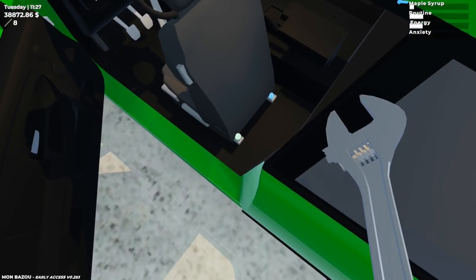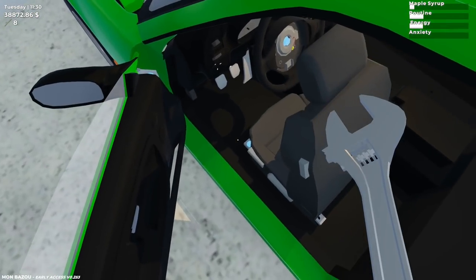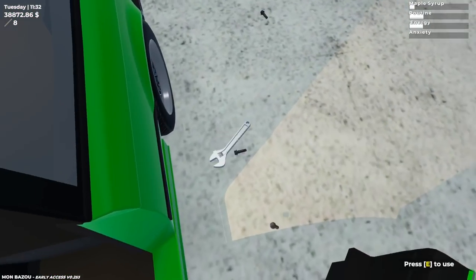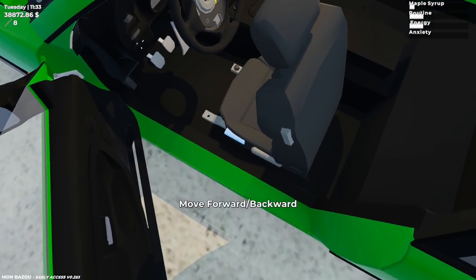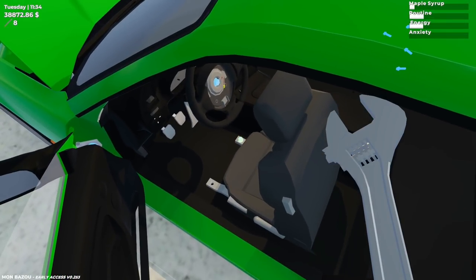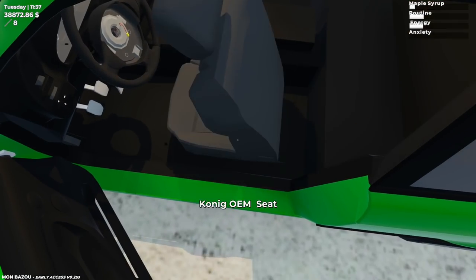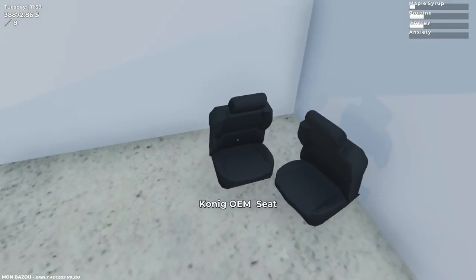We've got to take this chair out because we're going to put in our new sports chair. And off camera I will pick all these up obviously at some point, make it look nice. I haven't seen the thing for the airbag yet. I suppose if we have the sports car, it's not such a big deal because it's not going to have an airbag if we put that wheel on.